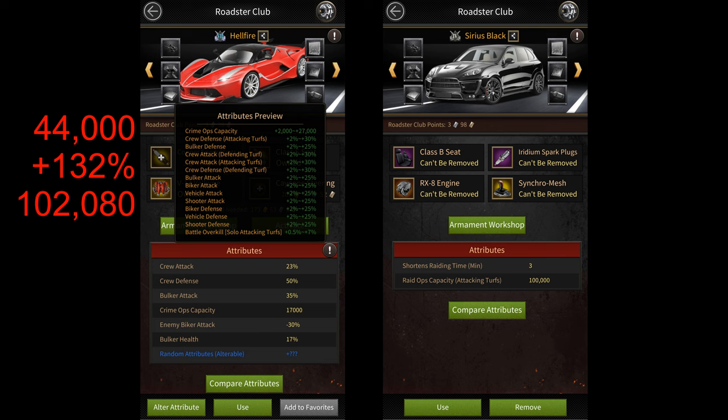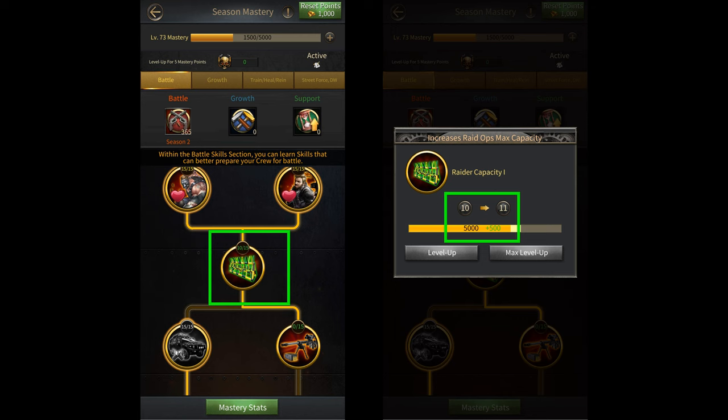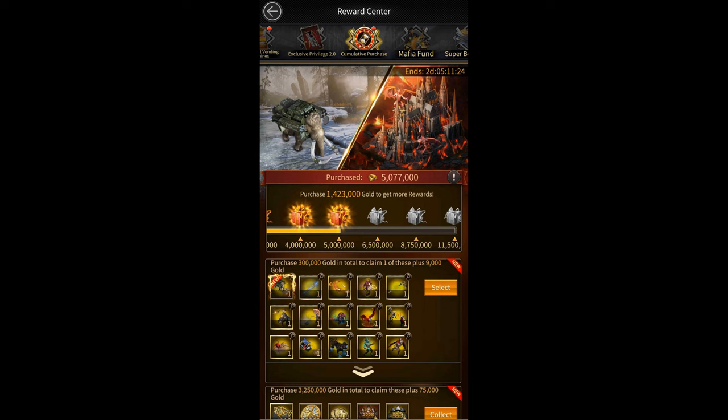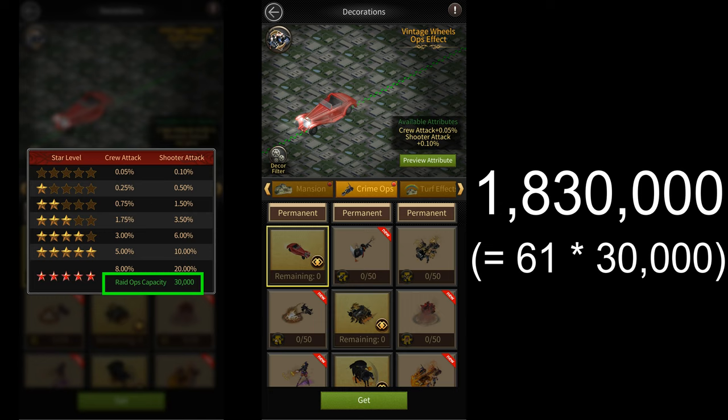There's the SVIP 10 buff that gives you 100,000 more raid capacity, season mastery that gives 7,500 more, and clan investments that can give up to 200,000 more. Vigilante passive skills can give up to 120,000, Angie gives 100,000, and Melvin gives 20,000. There's also the raid capacity buff item — very difficult to get — but it can give up to 200,000 more raid capacity. And finally, the three sources that give the most raid capacity: the clan hall can give up to 1.9 million, combined ops effects can give up to 1.83 million, and combined turf effects can give up to 2.1 million raid capacity.